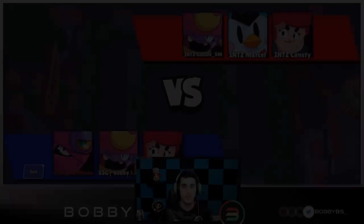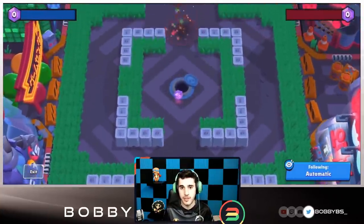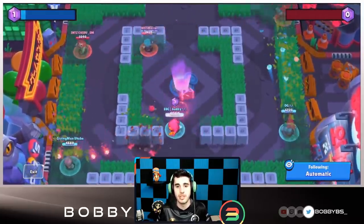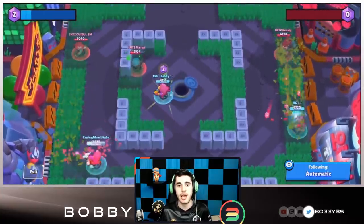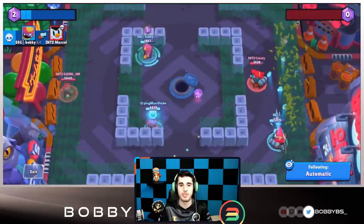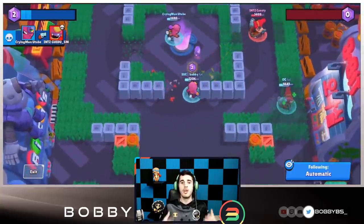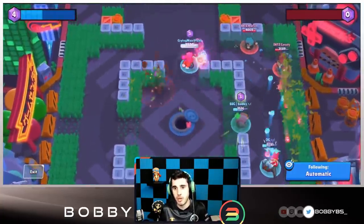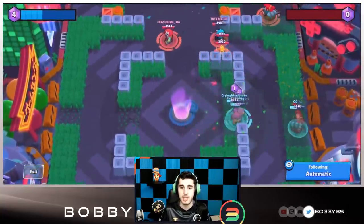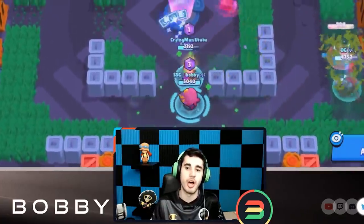Here we go into the next game. They wisely changed from Penny to Gene, since the Penny really didn't work — the turret only hit one person the entire game. Marcel is hiding over here and I figure out where he is, get a couple taps, and get my super straight away. I go for a pull on Guido and I'm able to get it — two kills before three gems have even spawned.